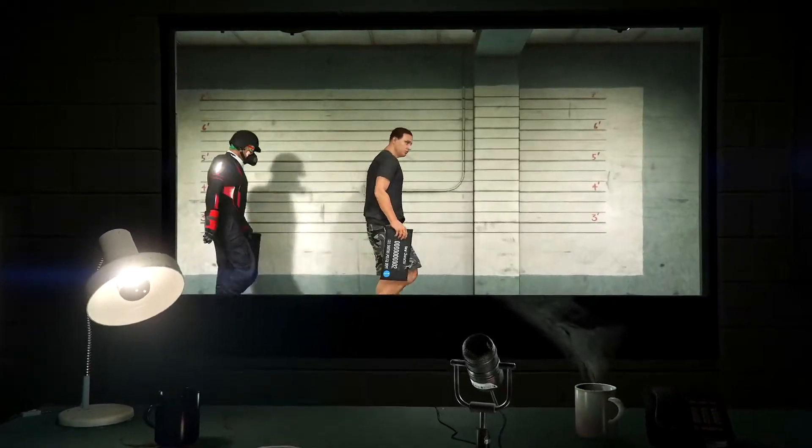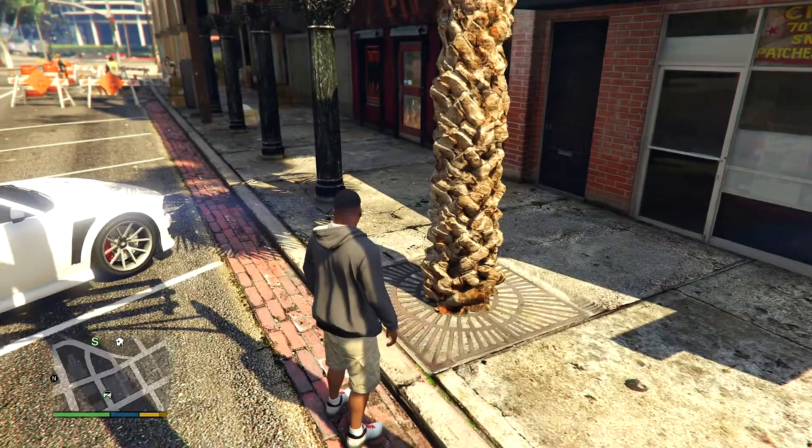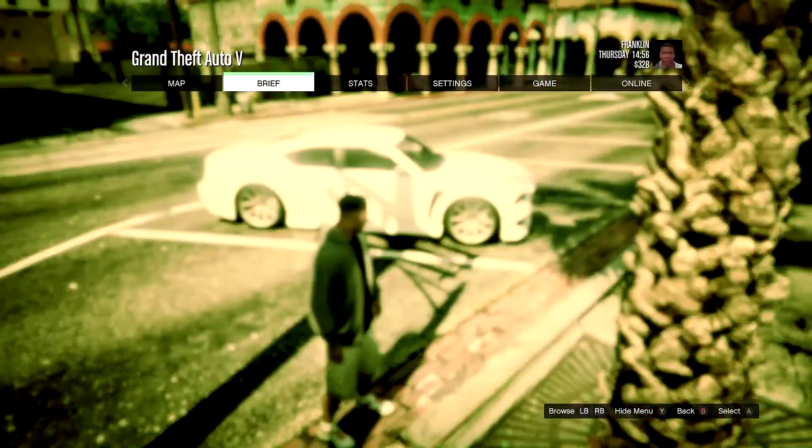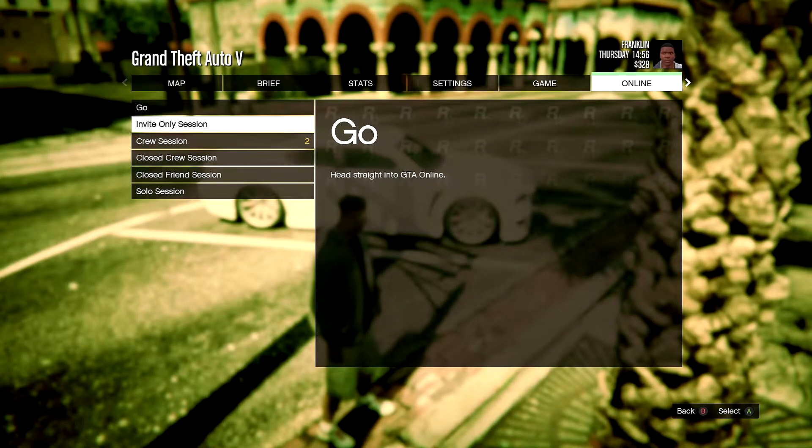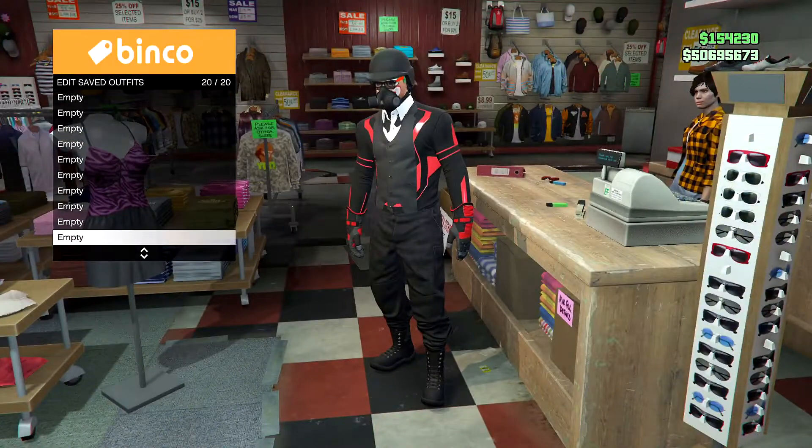Once you load back in, press B to go back into story mode. Once you're in story mode, click the pause button, go to online, play GTA Online and go into an invite-only session. Once you're loading online, go save your outfit — the one you definitely want to keep — in slot 20.